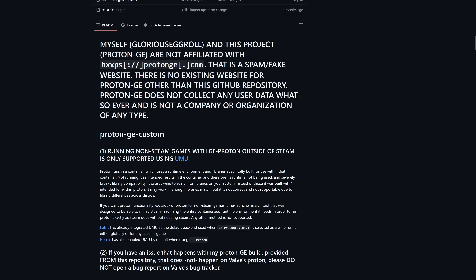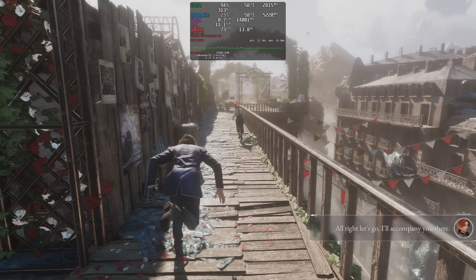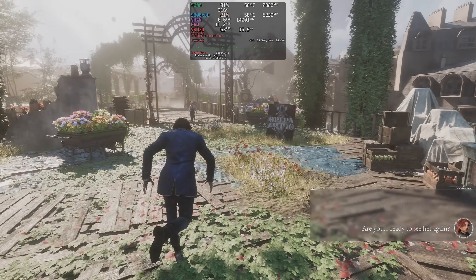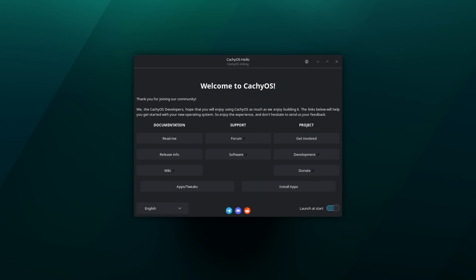ProtonGE is built and maintained by Glorious Eggroll, the man behind the Nobara distro. And that's it — it took me about 13 minutes to install everything and set up the game launchers to use the translation layers I wanted. On the other hand, in CacheOS it takes less than 2 minutes.